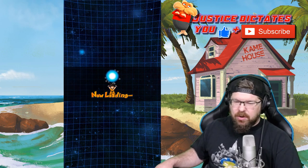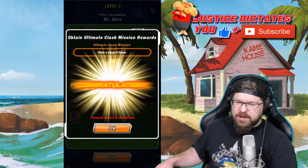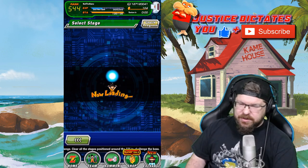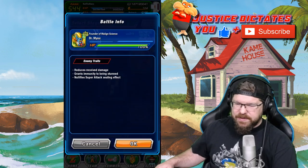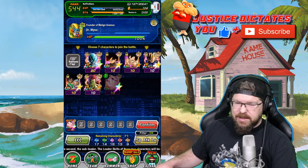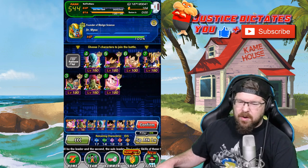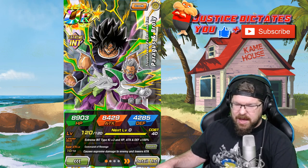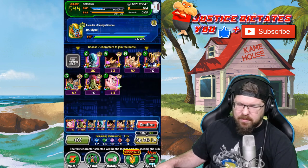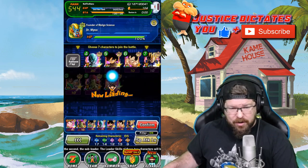We'll go ahead and take on Super 17 — that's the only one I'm a little concerned about. But first we'll rip through Dr. Mew real quick. He just can't be sealed or stunned, and we have an INT team that will just take him apart at the seams. INT Extreme, 120 lead, he's 100%. This team is going to utterly destroy this event.